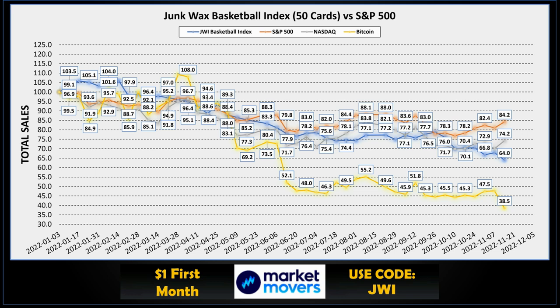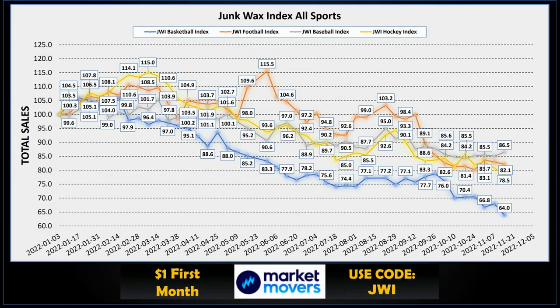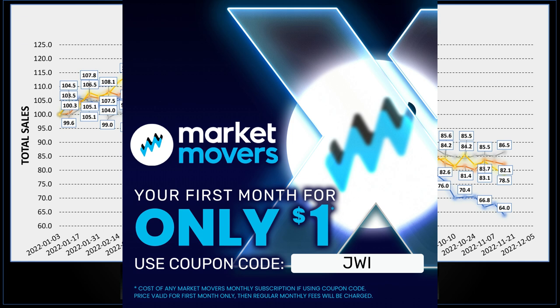Let's look at the Junk Wax Investor basketball index for the week. Basketball was down, setting new lows at 64 — ouch. The S&P 500 and Nasdaq were up this week, and Bitcoin had a rough week at 38.5. The basketball index covers 50 cards spanning 1989–1996. Compared to other sports: baseball is at 86.5 at the top, football at 82.1, and hockey set a low at 78.5. I track all values using the Market Movers X app — use code JWI for your first month for just $1.